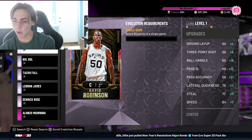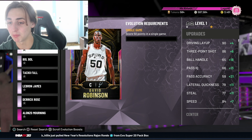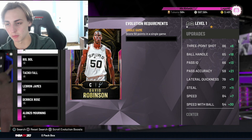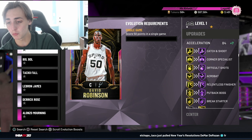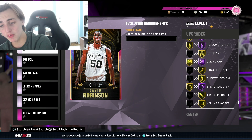The other one I really like is D-Rob — David Robinson. They made him a lot better: plus 18 on ball handle, plus 11 on steal, plus 7 in speed, plus 6 on the 3 — he now has a 92 three-pointer. Hall of Fame Catch and Shoot, Hall of Fame Corner Specials, Hall of Fame Relentless, Hall of Fame Chasetown, Hall of Fame Quick Draw, and Gold Range Extender. This card becomes way better than before — super fire. Thank God they updated David Robinson.